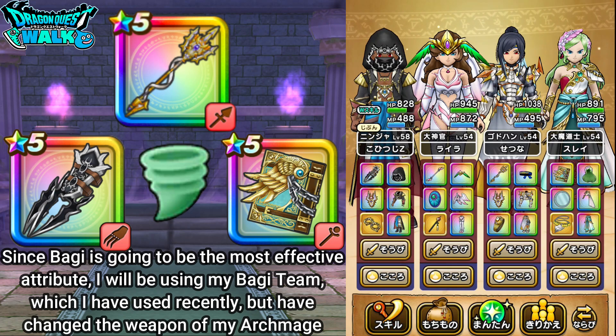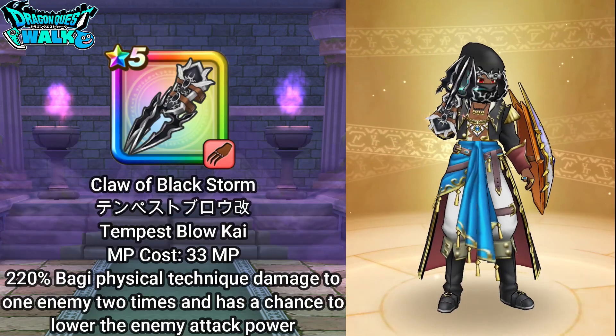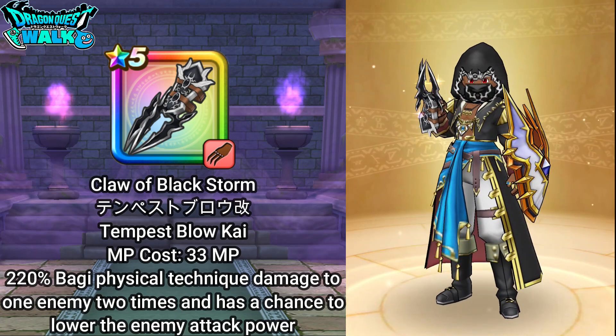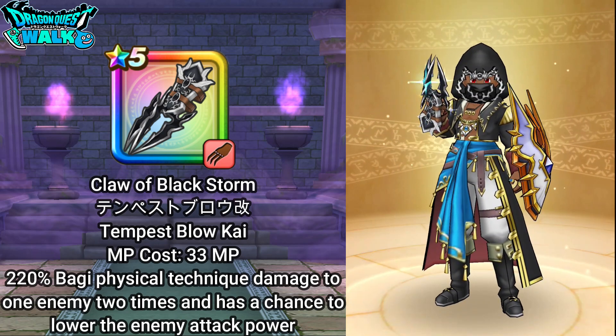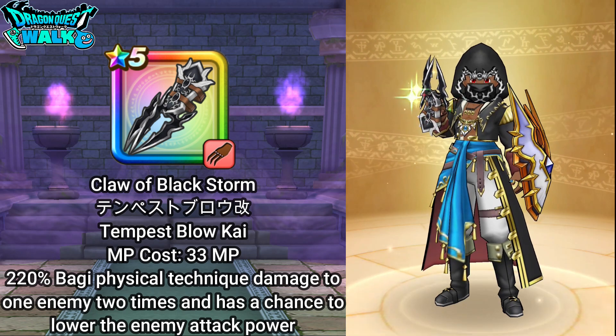With my Ninja, I'm going to have on the Claw of Black Storm. This is going to be very useful. I'll focus my attacks on Kandata, do damage, and also possibly lower his attack power, which is going to be quite useful for this battle.